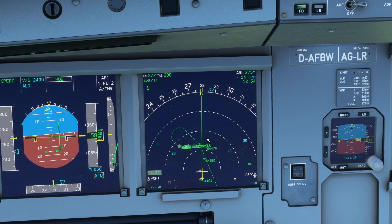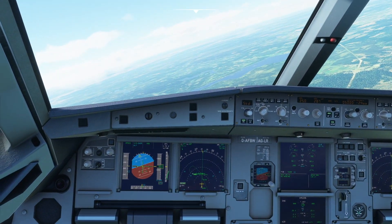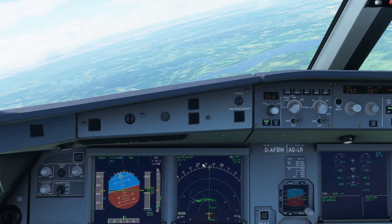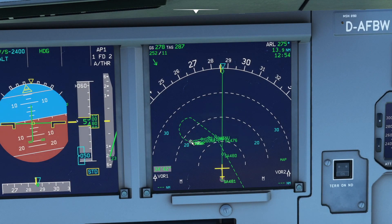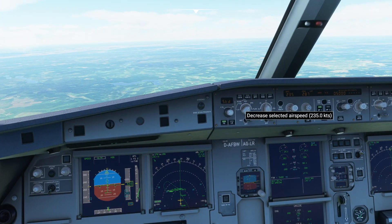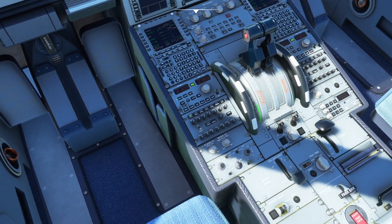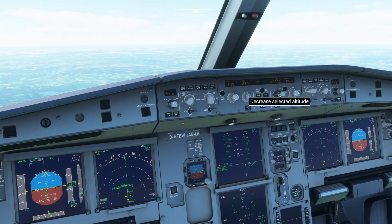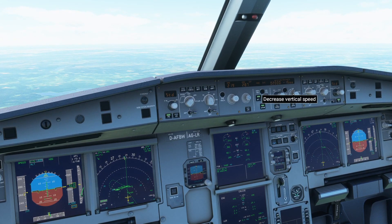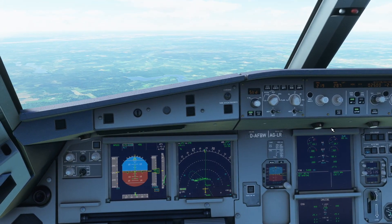We're going to do a visual approach here. The runway is just to the left of us, so we're going to bring our speed down to 220 with full speed brake, and then reduce altitude to about 2,500 feet.